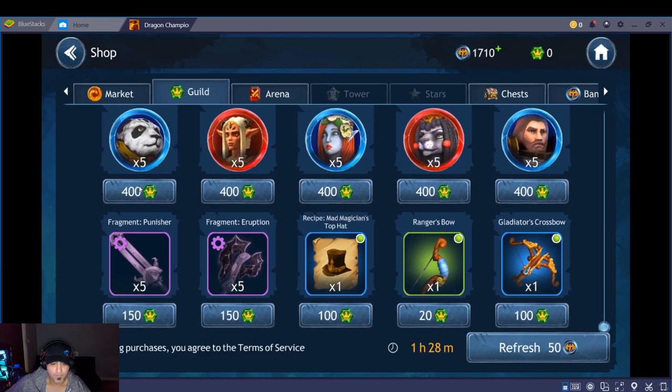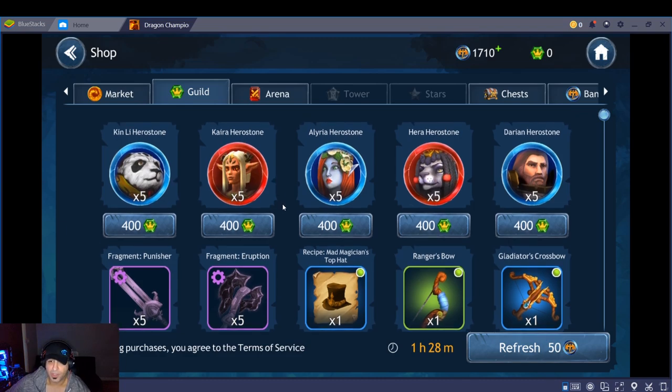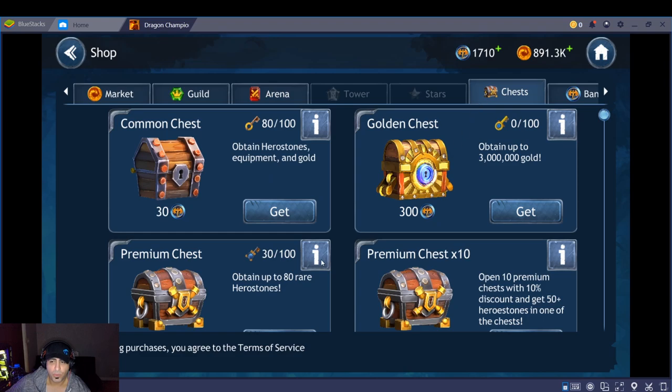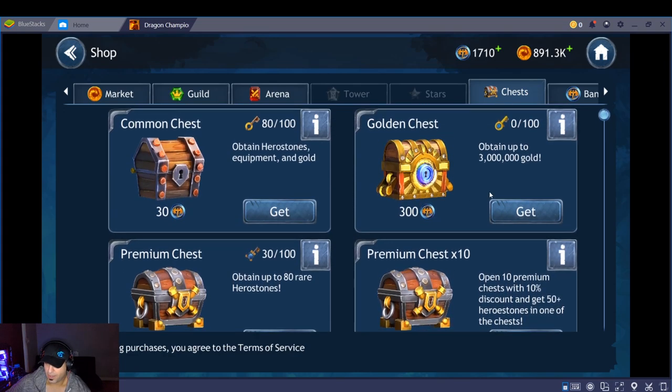The currency you get from raiding can be used to get champion shards and equipment. The game has gear levels as well. The arena is different here too — there's an arena store where you can get champions. Kagi is a beast, and Master Duo is pretty good as well. I'll be doing a beginner's guide on this game. They also have chests — as you play you get keys, which are pretty easy to get just by completing missions. You get hero stones, which are basically shards for heroes, and once you get a specific amount you can unlock the full champion. There are no duplicates in this game, so you can't get two of the same champion.